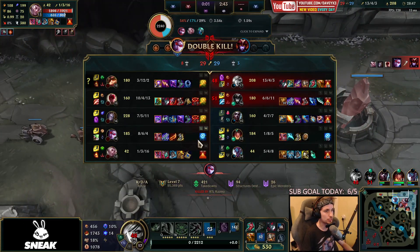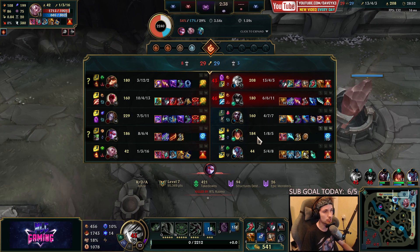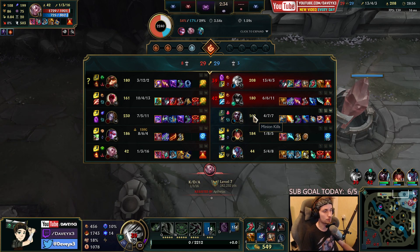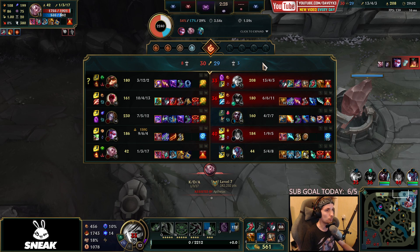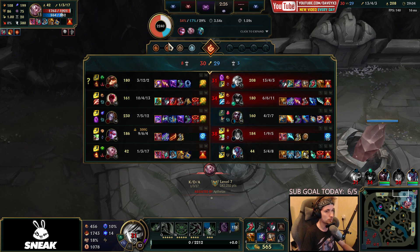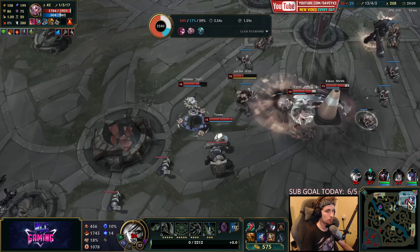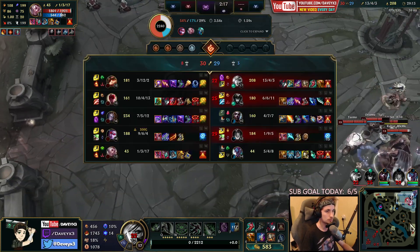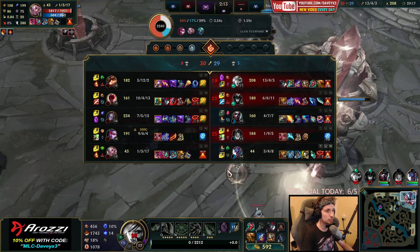The only reason why we are losing this game is because besides my bot lane having the most terrible game ever and my mid lane as well, we have no dragons. We are really fat, we are really strong — we could technically kill all of them. The only concern is that they have four dragons and we have none. This is why all of them are doing too much damage, and my AD carry and mid lane are just too far behind.